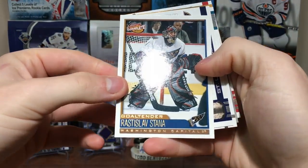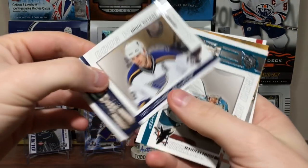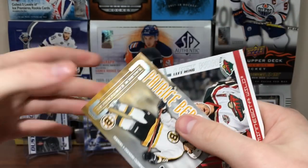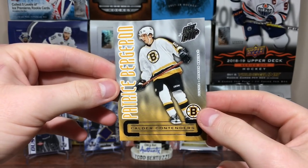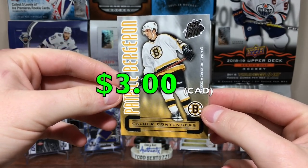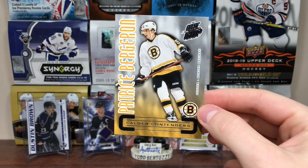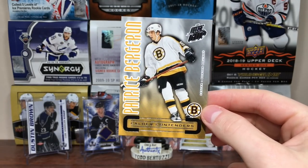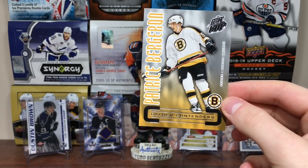We got Ladislav Smid — Pacific Complete. Got Doug White. Evgeny Nabokov. Oh, that's cool — we got a Calder Contenders: Patrice Bergeron! One of the best players to come out of 0304. You can debate who's had a better career — him or Marc-Andre Fleury. Eric Stahl is also in that conversation. Patrice Bergeron, future Hall of Famer. That's a cool insert.